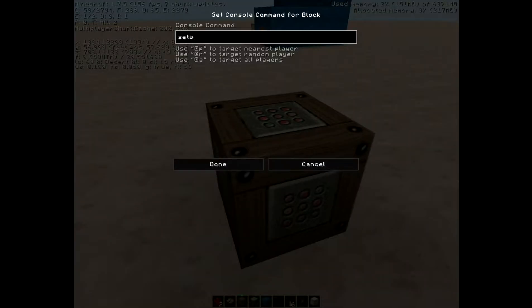You type setblock, then hit Ctrl+V to paste your coordinates, and then type redstone_block. Type redstone_block right there, and then hit Done.